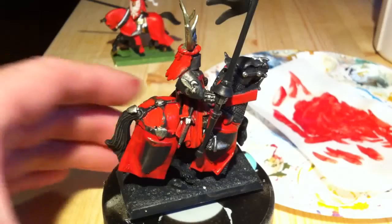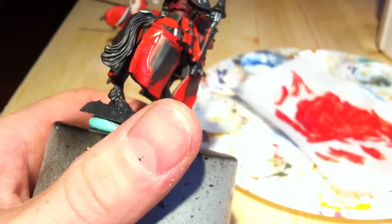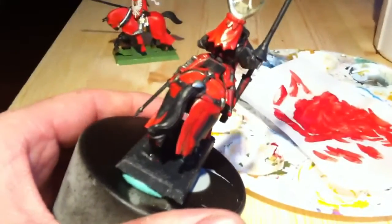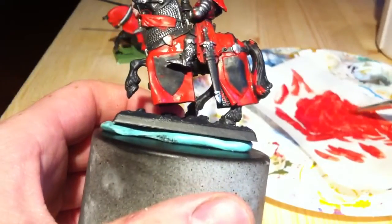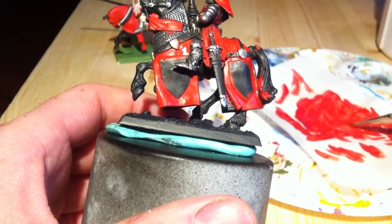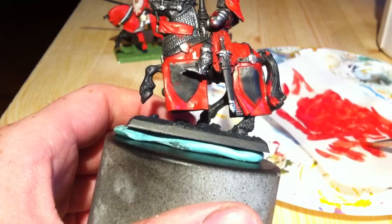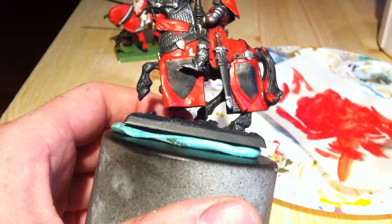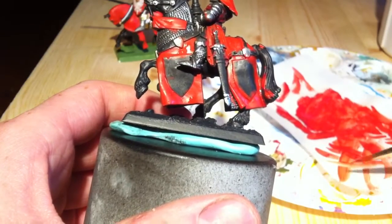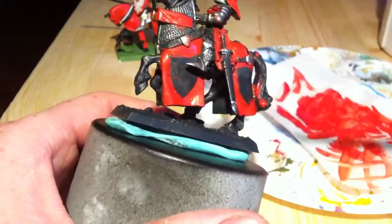Hey, stop stop stop — I have messed up, so I'm gonna tell you why. Red is a thick color, you need to water it down 50/50 to make it smooth. Look here — it should look like this, and you put it on in thin layers.